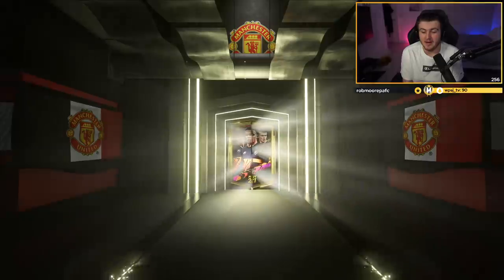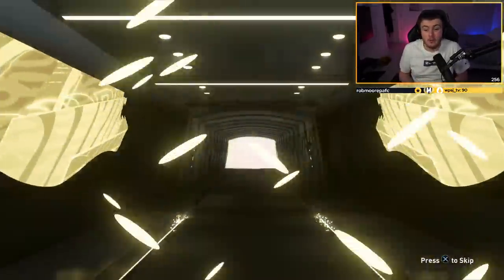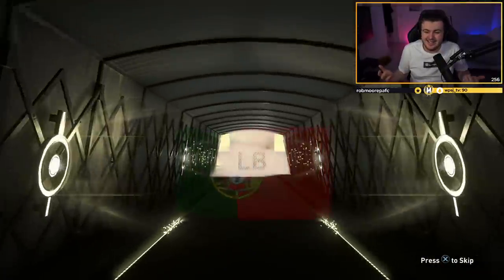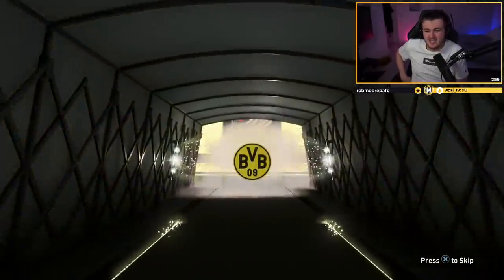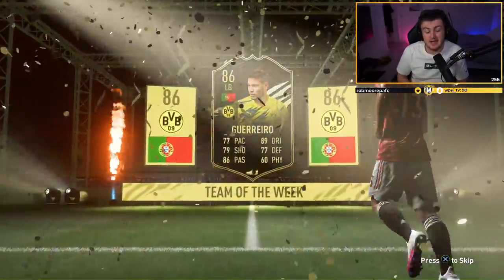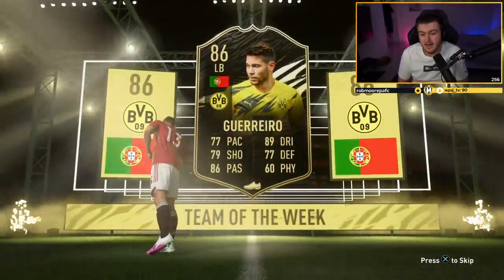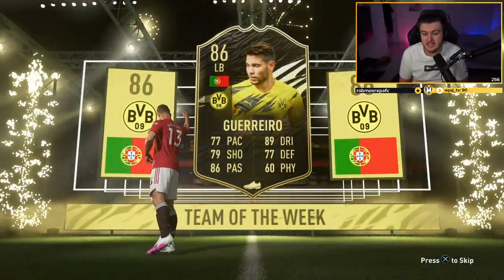Second pack - walkout? Come on EA please! Walkout! Let's go! It's an informed walkout - could be decent. Portuguese. It's not good, is it? Well, it's not bad - Guerrero. 86? Could be a Joe Gomez in there as well. 89 dribbling, 86 passing - not great pace but could be something else in there.